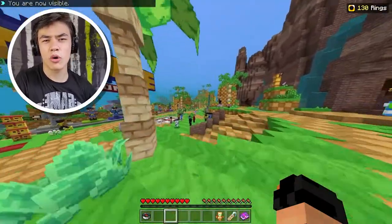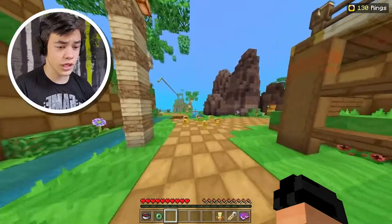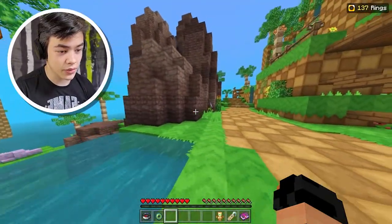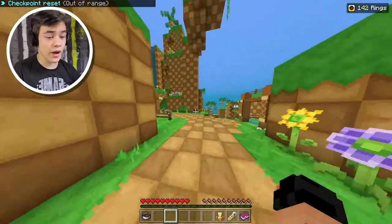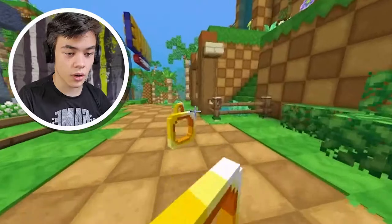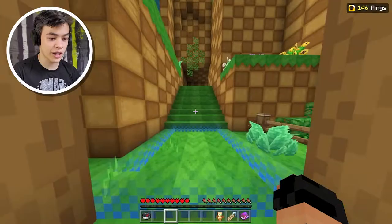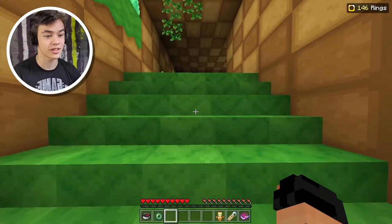We just need to complete like one more course and then we should have enough rings. Maybe there'll be another one in this direction. I'm gonna collect these rings — every single ring counts. Maybe there'll be another one this way. Oh, is this one? I think we found another one. Let me collect this ring and then walk into it. Course number eight. It looks like we're just going backwards from ten at this point.